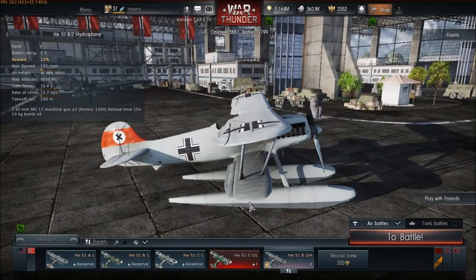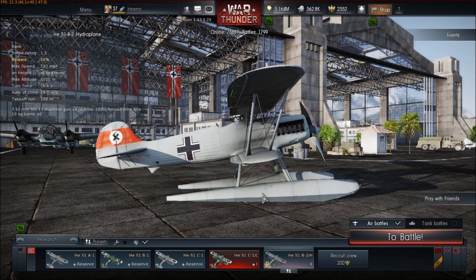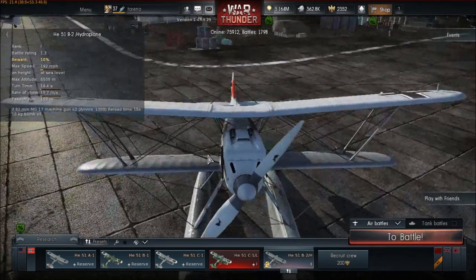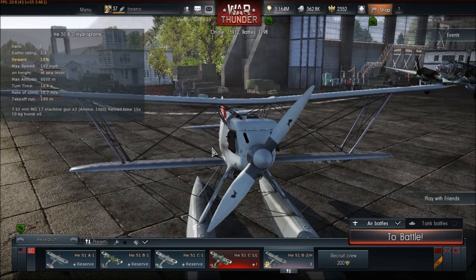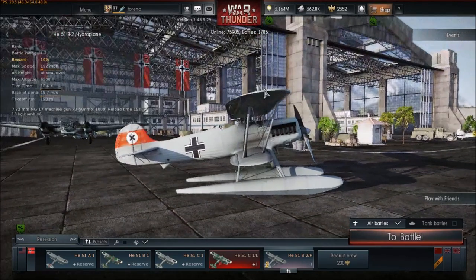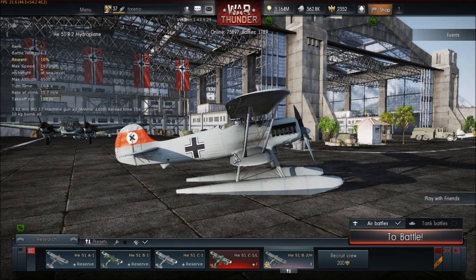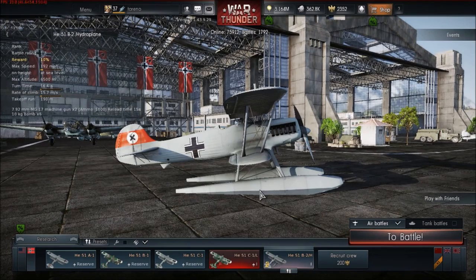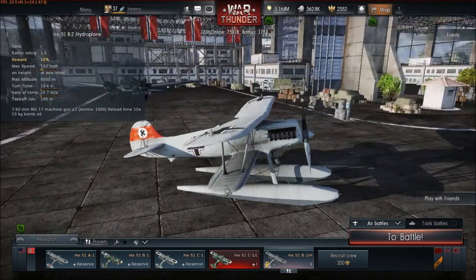Welcome to another episode of War Thunder. We've got a rather unusual plane, the He 51 B-2. I've talked about it before in some previous episodes — it was in the game but wasn't available, only as a AI-controlled aircraft. As part of a two-year celebration, they gave you the possibility to unlock this aircraft if you got five kills between November 1st and 3rd. You could get one of five aircraft, and I got the He 51 B-2.